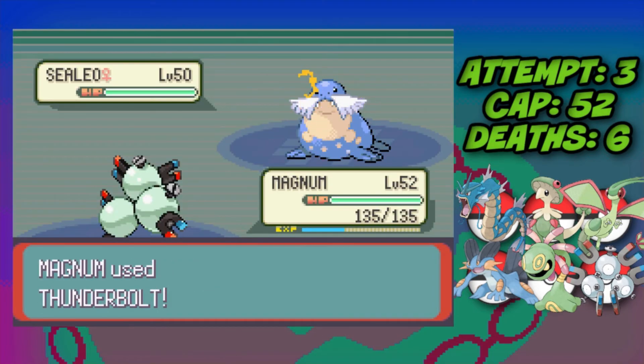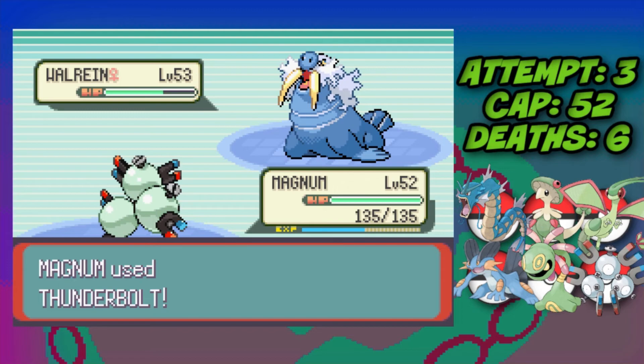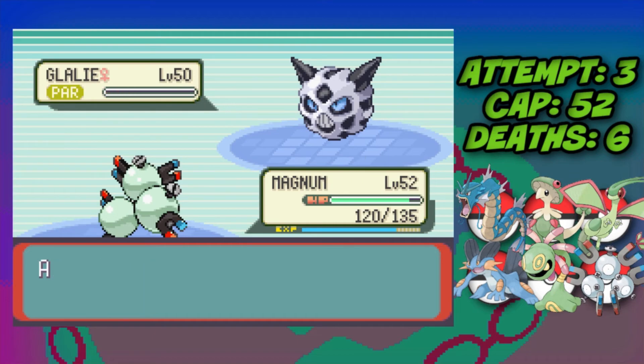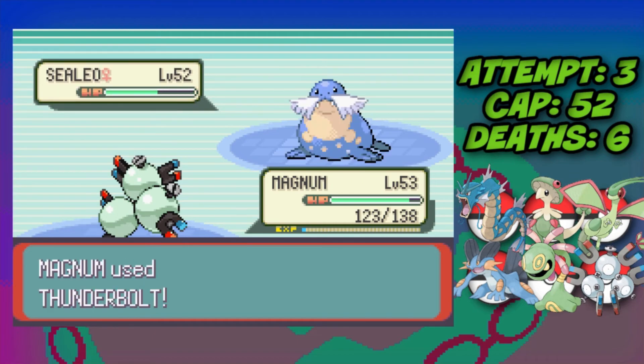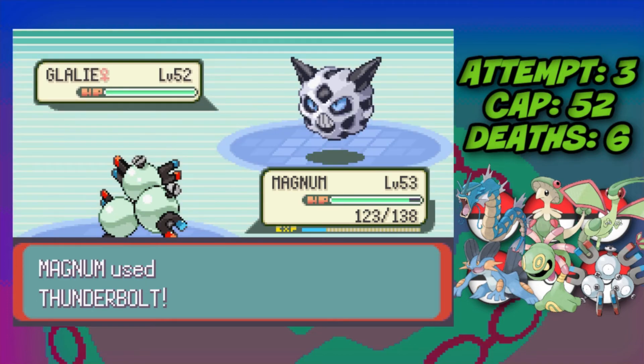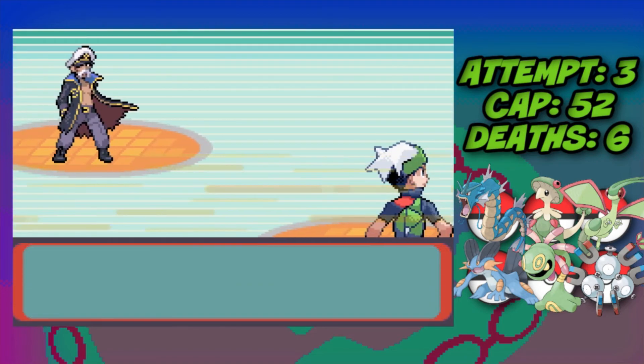Against Glacia we lead Magneton: one Thunderbolt one-shots Sealeo, one Thunderbolt one-shots Walrein, two Thunderbolts for Glalie, one Thunderbolt for the second Sealeo, and the last Glalie goes down to one Thunderbolt due to a critical hit — Glacia defeated.